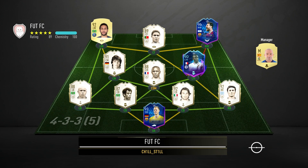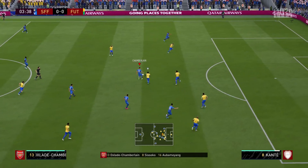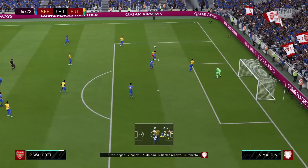In our next game the opposition is just ridiculous – I don't know what to say. Chamberlain tries to open up some space and slides the ball in for Walcott, but unfortunately Carlos Alberto gets there just ahead of him.